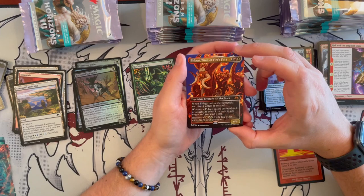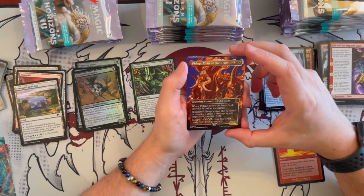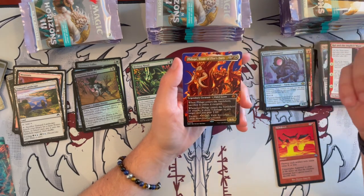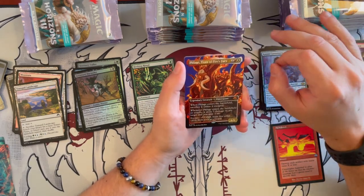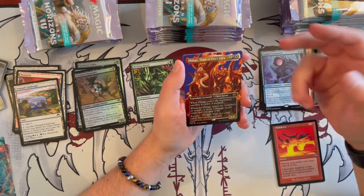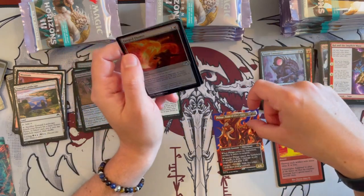Then we have Flage, Titan of Fire and Spheres — a 6/6 Elder Giant that costs 3 with Boros in the cost. When it enters the battlefield, sacrifice it unless it escaped. When it enters the battlefield or attacks, it deals 3 damage to any target and you gain 3 life. Then you escape for 4 with double Boros colors, exiling 5 other cards from the graveyard. I like this one — it's very, very strong.